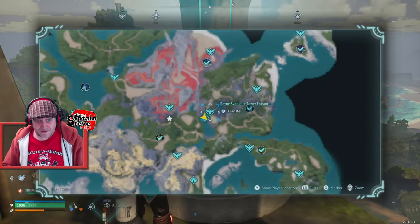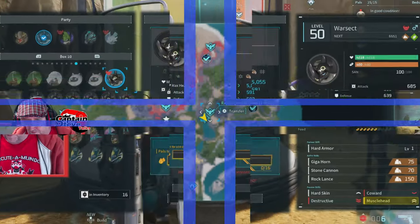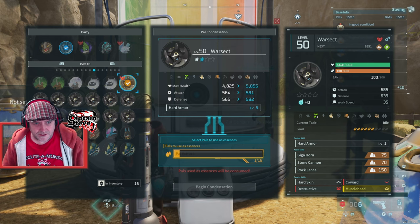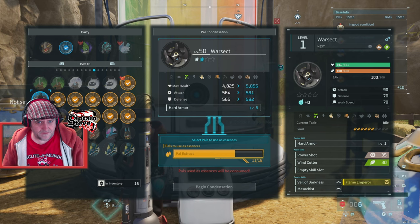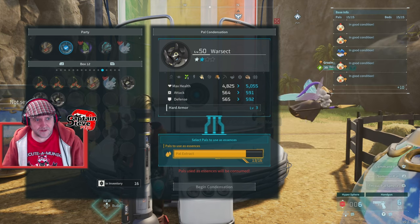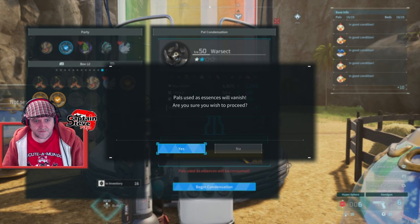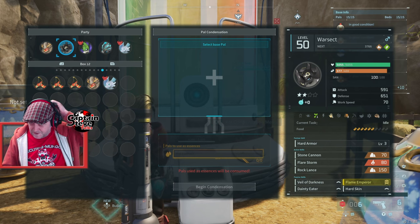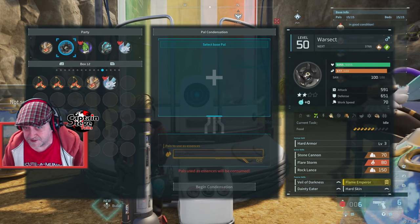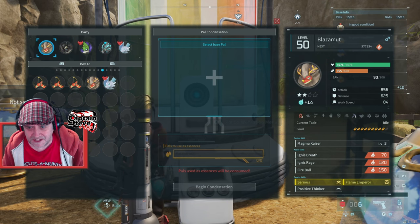We've got a little bit of XP there - not enough to get my War Sect to level 50 though. Let's head back to base. I should have enough to infuse this War Sect so let's get it underway. I should have four more - oh, just enough to give ourselves a treat there we go. Begin - condensation completed! So I think that's about as good as we're going to get for the boss. We've got two level 50s and they're both plus twos. This guy's had 14 souls gone into him.